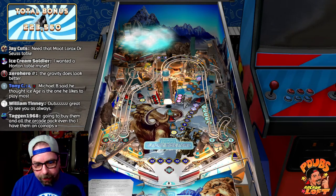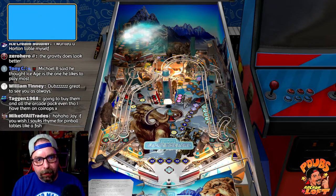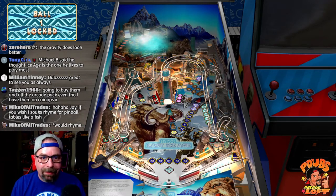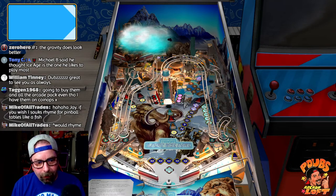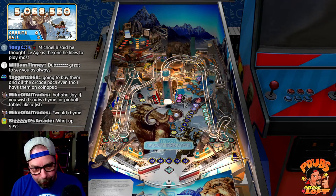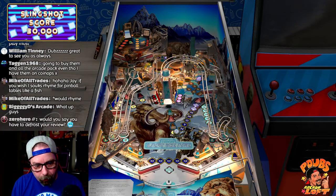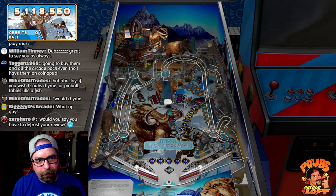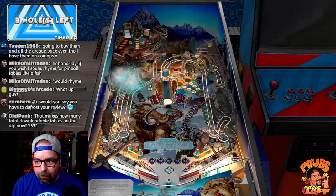I'm digging the Ice Age table — I just gotta get deeper into it. This table has got promise. Look — the woolly mammoth grabs your ball and puts it in the ball lock, that's pretty cool. Oh yes, we saved it — that's what nudge is all about! Then down the chute, then back up the ramp.